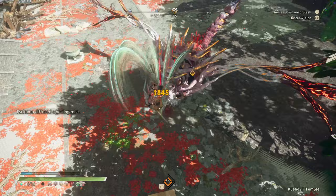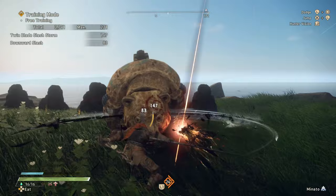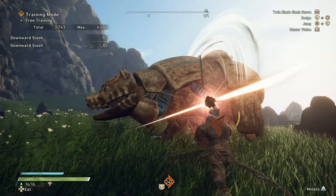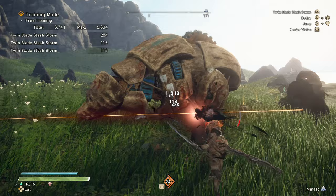Assuming you know the basics of Katana, the idea is to do the light attack combo into a special dealing with many twin blade slash storms, then repeat that until you need to leave the area because the kimono is going to hit you or you're out of stamina. This generates a lot of damage and, by hitting so many times, steadily builds the gauge in a really efficient and effective way.